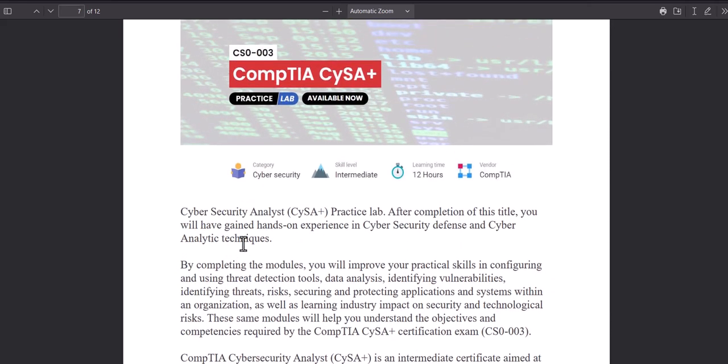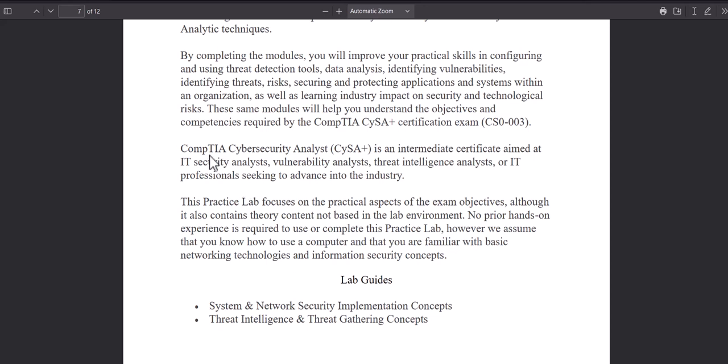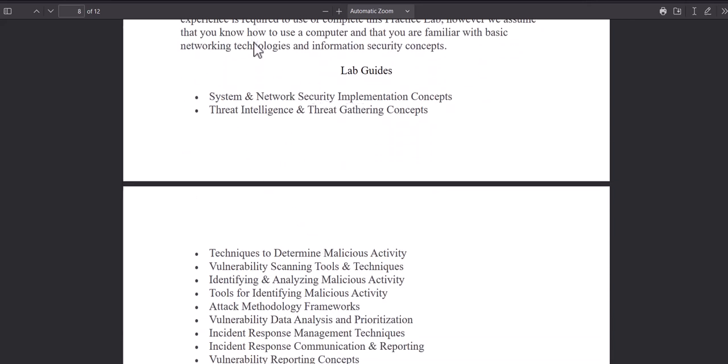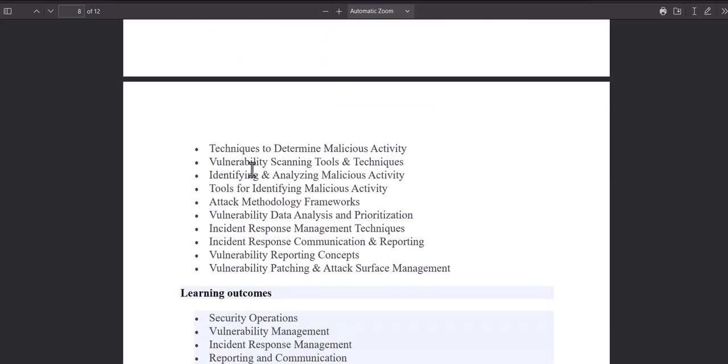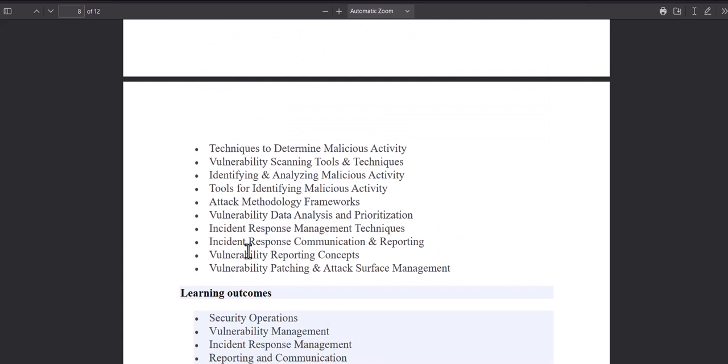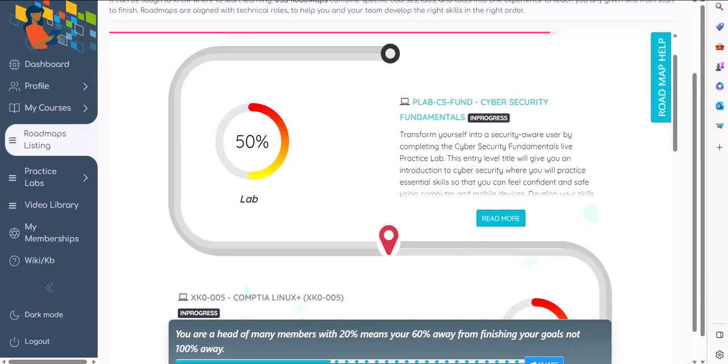The third course gets more serious — this is where things get technical. You've done Cyber Security Fundamentals and Linux; now you get into more advanced systems like Kali and use the actual tools you saw mentioned in those job descriptions. This intermediate lab is 12 hours long and is designed for CompTIA CySA+ analyst positions and covers many other positions as well. You'll learn systems and network security implementation, threat intelligence and threat gathering, techniques to determine malware activity, identifying malicious activity, attack methodology frameworks, vulnerability data analysis, and incident response.